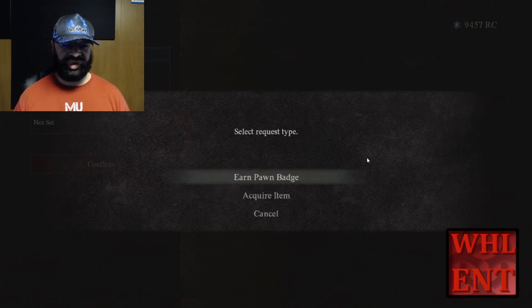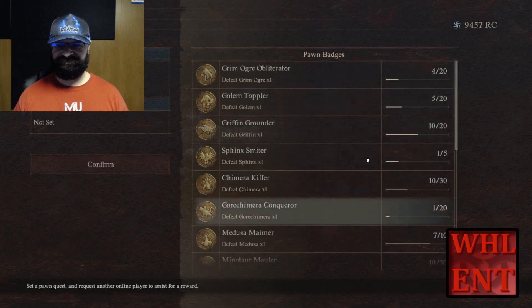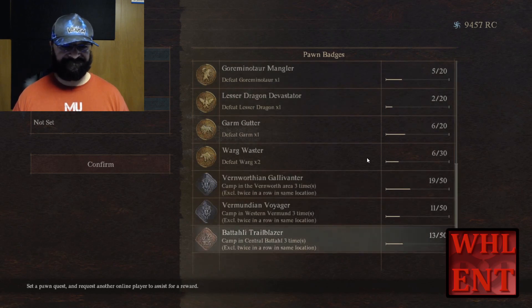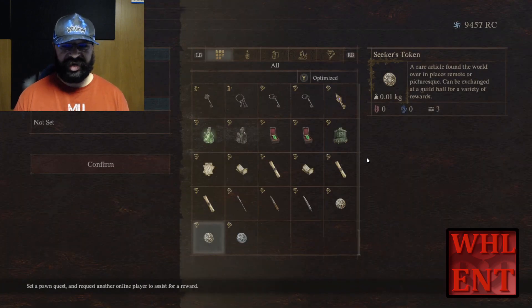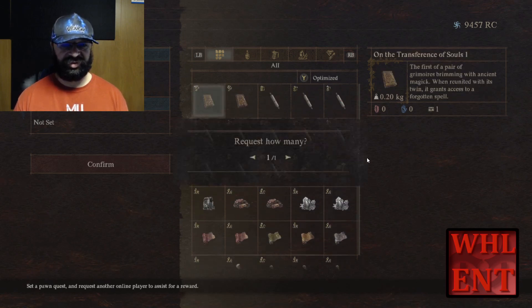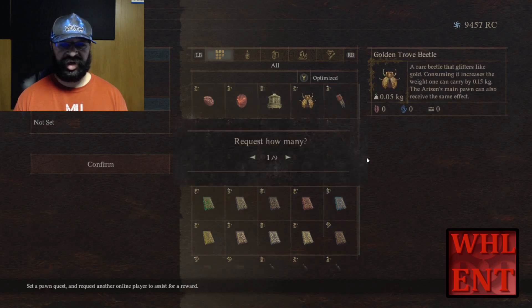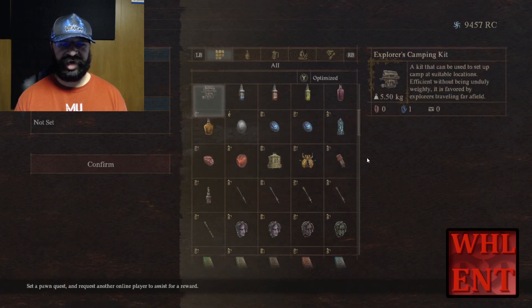There are two kinds of pawn quests. You can either earn a pawn badge - it could be anything from camping in certain places so many times to getting a kill against certain enemies. You can see these are the badges that my pawn currently has or is working towards. The other type is to require an item - you give that pawn an item and then you're going to get the reward. You can see all the different kinds of items you can actually request, and there are limits to some of them. For wake stones there's only one; for turtle beetles you can put up to nine.